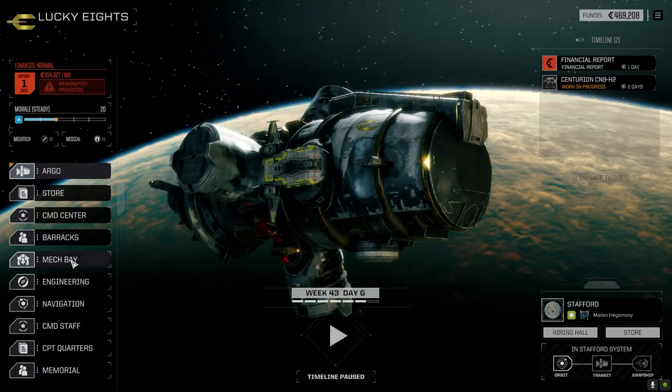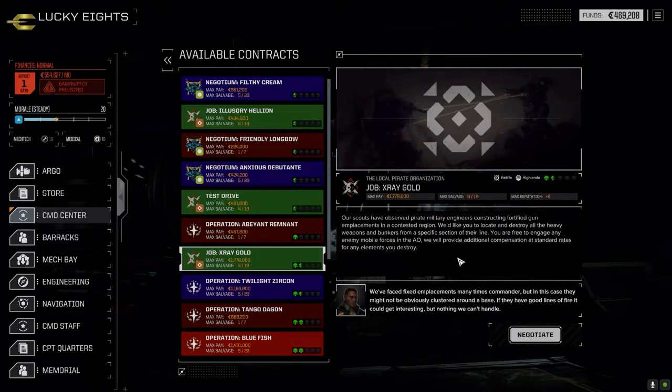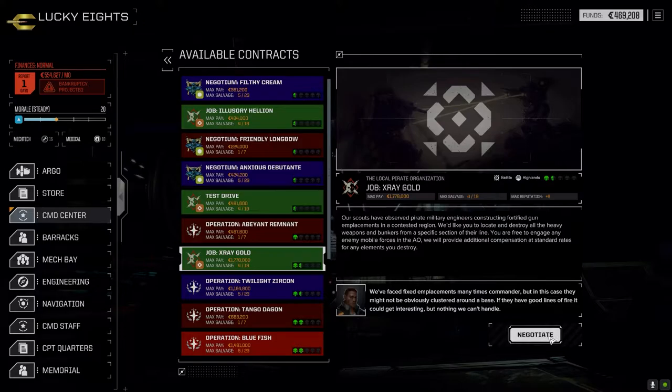There's a one-and-a-half skull mission we're going to take today — there weren't a lot of good missions in the command center this month unfortunately. We've got this one: pirate military engineers constructing fortified gun emplacements. We've got to destroy four heavy gun emplacements, and there'll probably be a lance of mechs. Hopefully there's no artillery in the gun emplacements — just basically four turrets. We're going full salvage because it's pirates, so we might find some half-decent stuff.